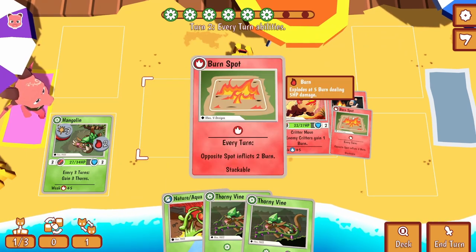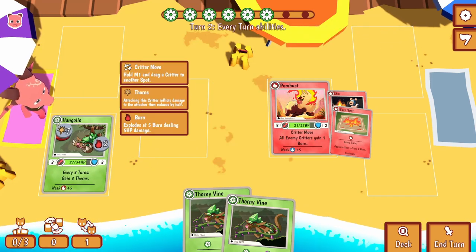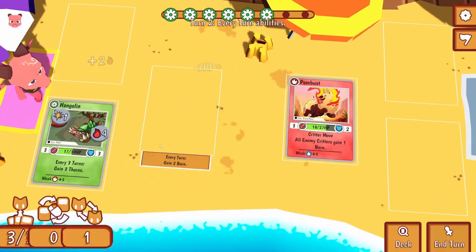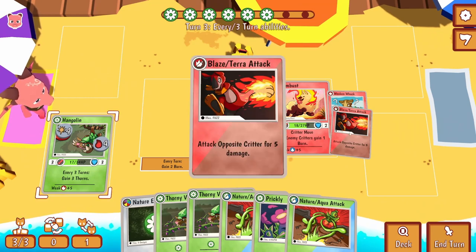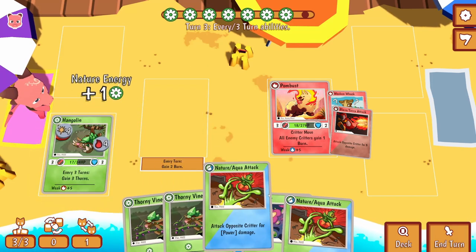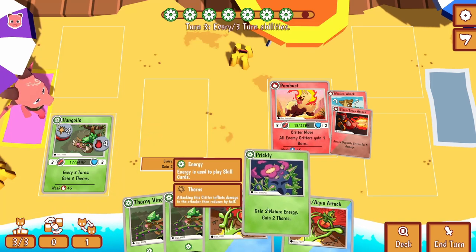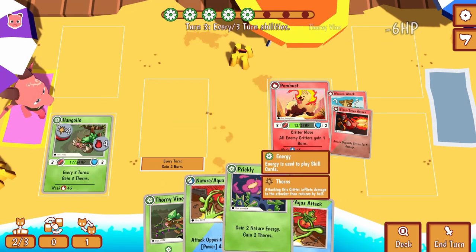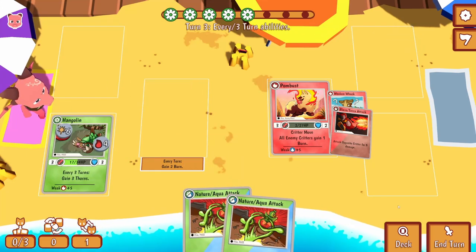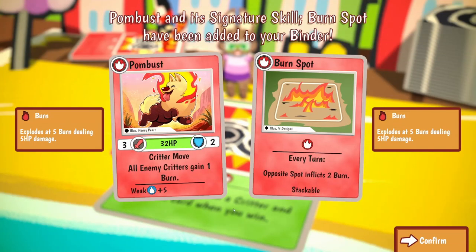I've got only one thorn now. I'll do six damage - these will do okay damage. I'll do one, two, three, four, five, six - but they've only got two shields. The benefit of moving is that this is a burn spot for the opposite critter. So this one goes to burn. I'm going to attack with this one. I've got two HP left, I should outlast him. I hit my thorns - easy. So we've got a Pombust and a burn spot.